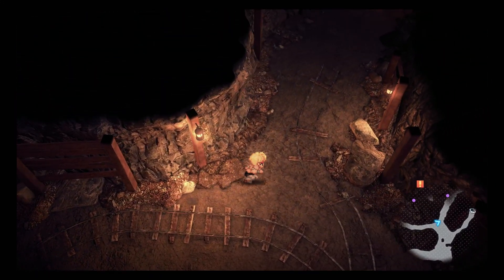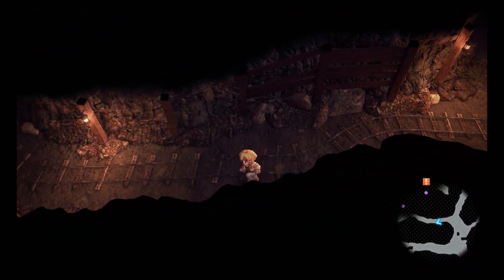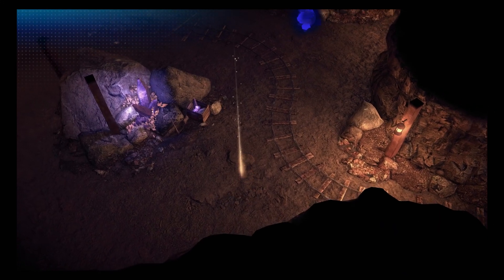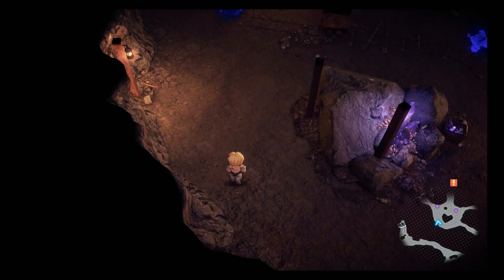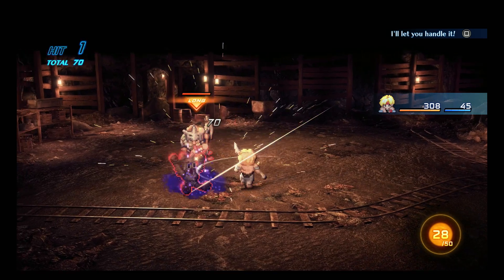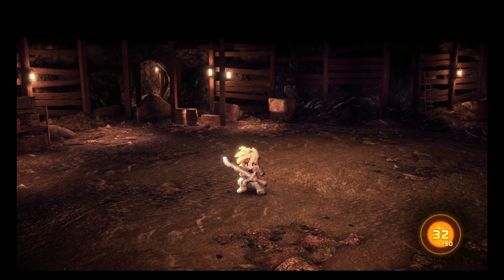There's a fork — I want to go the other way first to get all the items. There's a unique discovery spot — this is like the discoveries system from Tales of Graces! Got two rubies and 100 experience — another level up! Let's kick these enemies' butts real quick — super easy. 32 out of 50 on the bonus gauge, almost there.